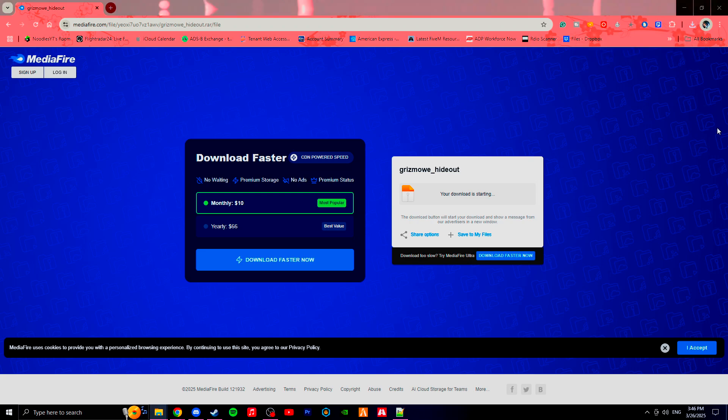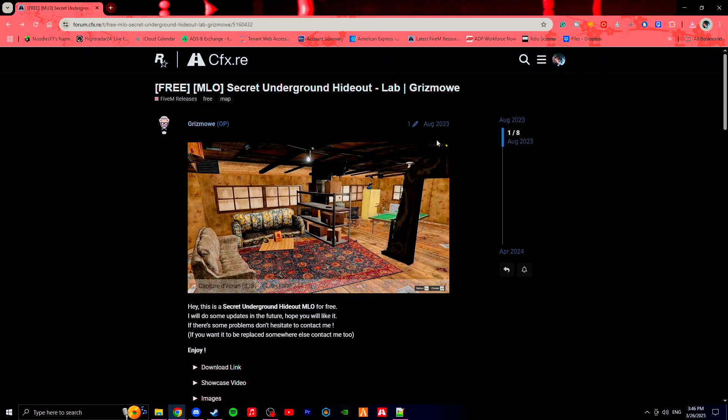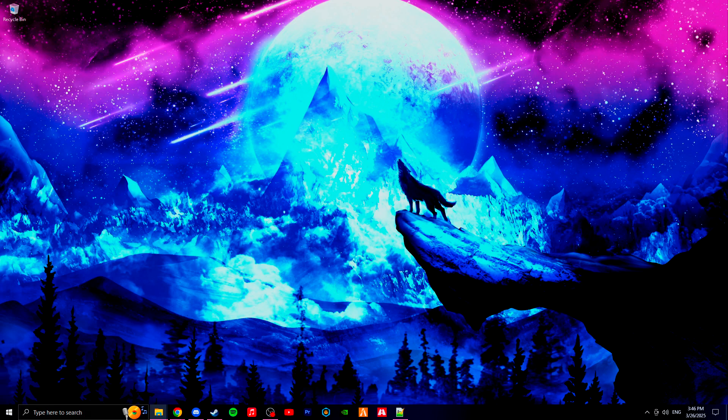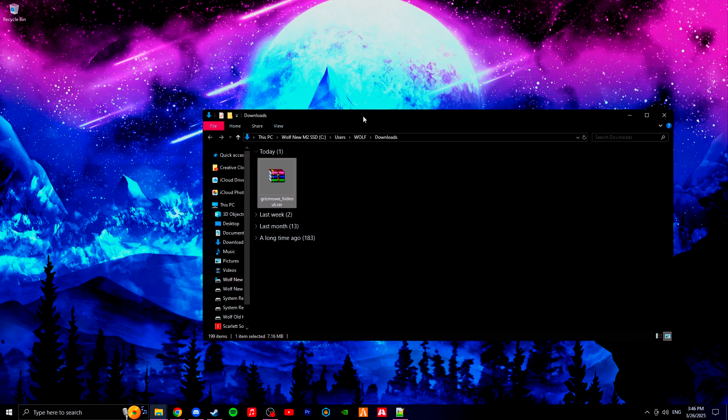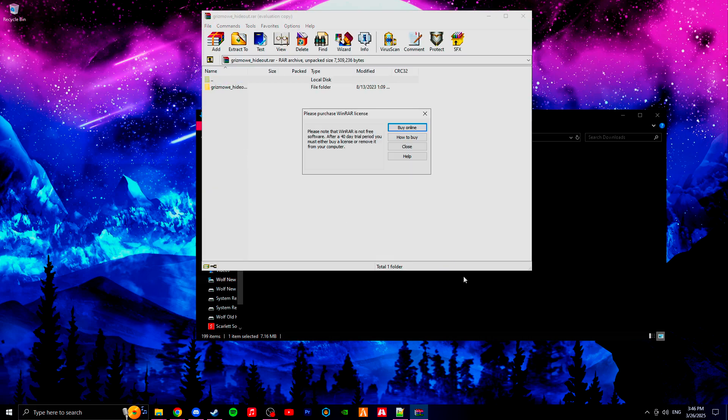It's there now. I'll open that into my downloads folder and go back so I can have this page for later. So after you have that in your downloads folder — right over here, this downloads folder — you can go ahead and open WinRAR.